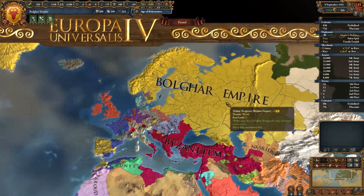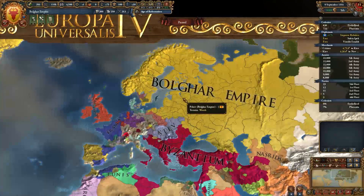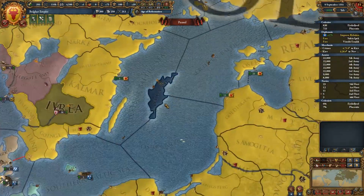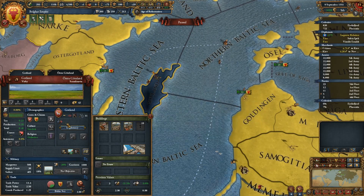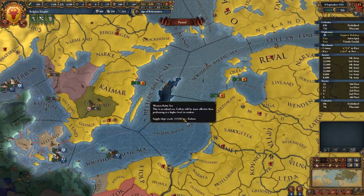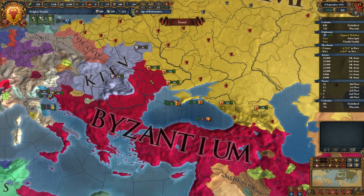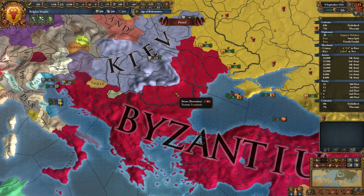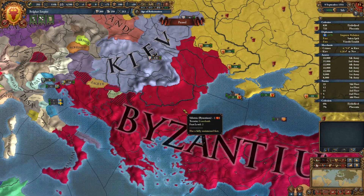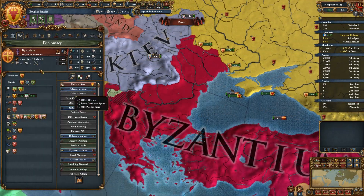We were taking a look at some territorial expansion prospects, and one of them is Gotland here, this little island. The issue is they're not part of the HRE and they're orthodox. The issue with them is that they are an ally of Byzantium. I was looking at Byzantium in the ledger and noticed I have a bigger army and a larger manpower pool than they do.